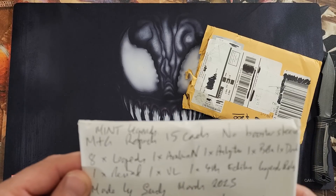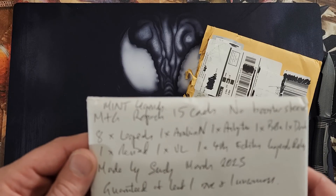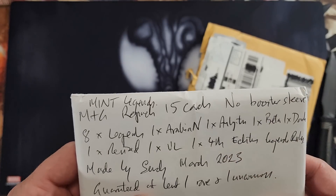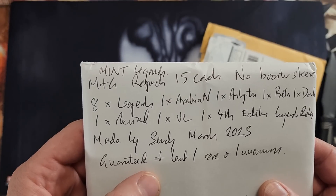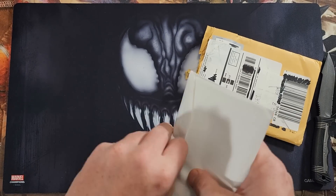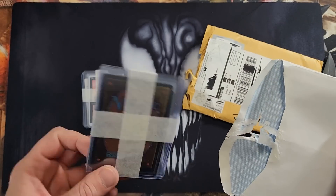It says Mints Legends MTG Repack, 15 cards, no booster sleeve — 8x Legends, one Arabian, one Unlimited. Made by Sandy, March 2023. He guaranteed at least one rare or Llanowar. You're guaranteeing me a Llanowar? Okay. Let's tally up the value and see if it's here. I purchased one repack from him, but this looks like it would be two — maybe he just combines them into two.